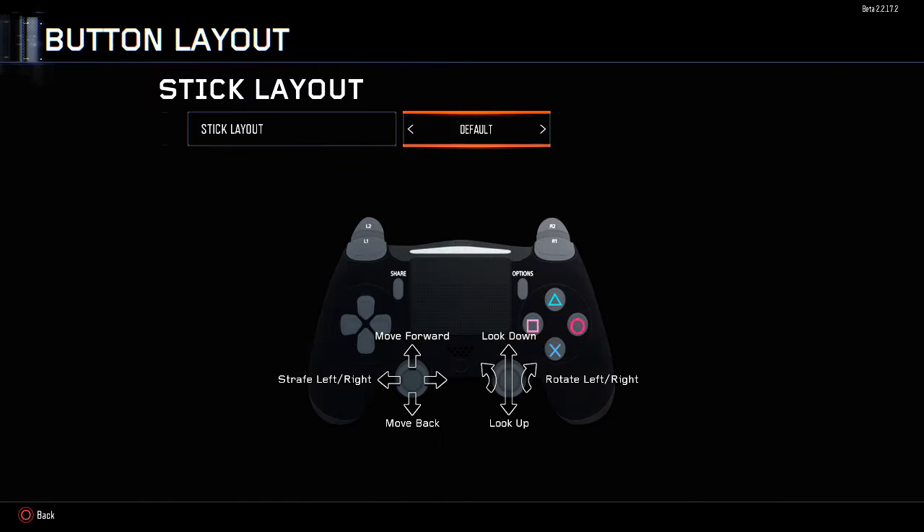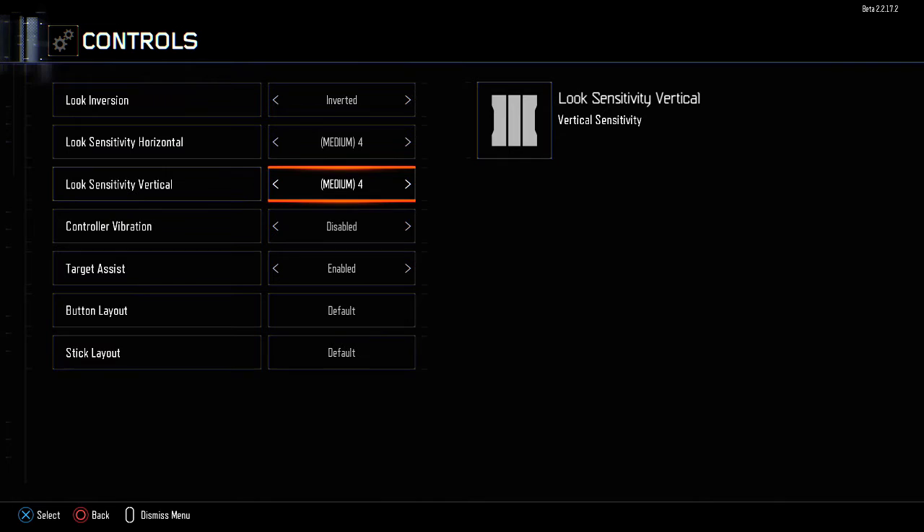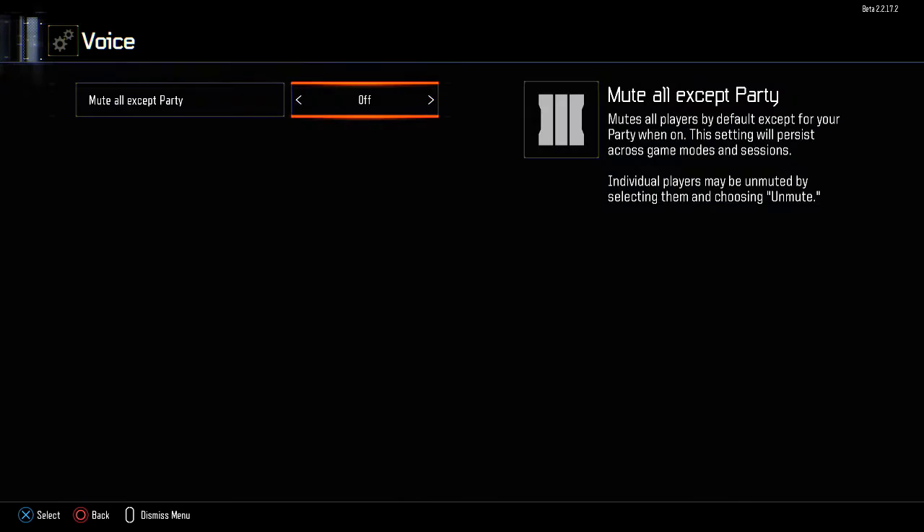Stick layout — oh, that's awkward. Why would you want to change that around? But it's pretty cool. I like having all these extra options. Sensitivity goes up to 14. I'm just using default right now — I usually stick around 4 or 5.